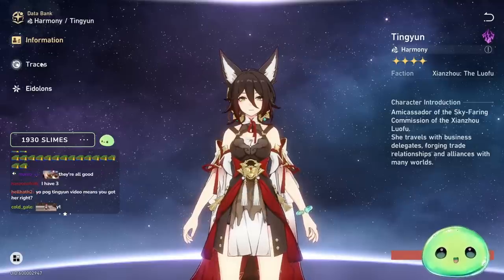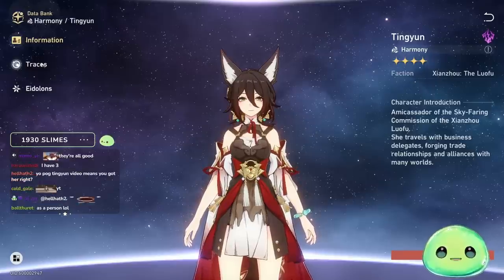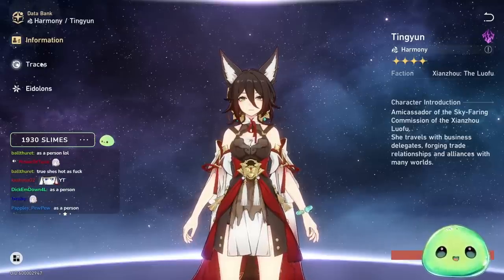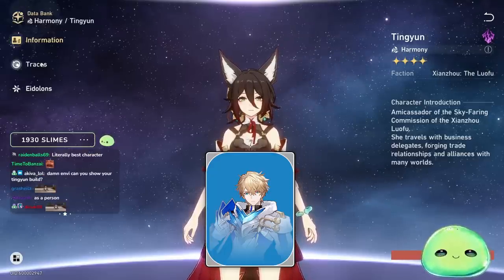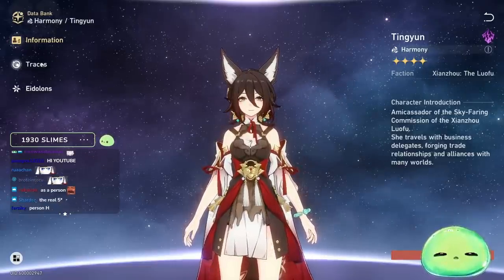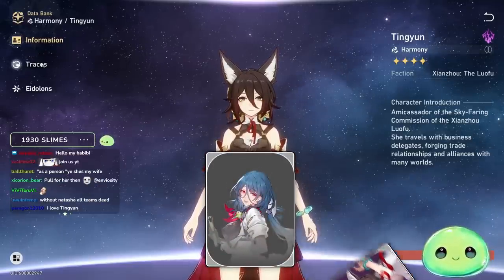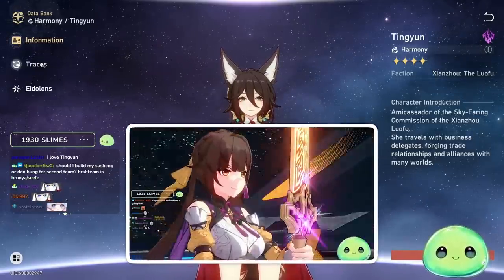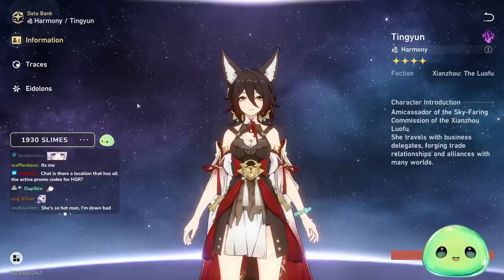Tingyun as a character is a very, very good 4-star that you can bring into any team comp. She's easy to build — just stack attack percent. She's extremely flexible. Running her in a Gepard team with no healer? You can use her ultimate to give Gepard energy so he can put a shield up and keep everyone alive. Or if your Natasha is just short of her ultimate, pop Tingyun's ultimate, give it to Natasha, let Natasha heal — everyone stays alive. Even with Seele: pop Seele's chicken, get another turn, use Tingyun to give Seele another ultimate. She fits in literally any team comp.